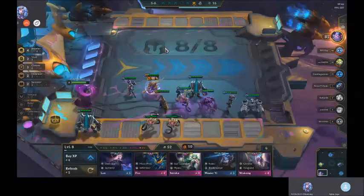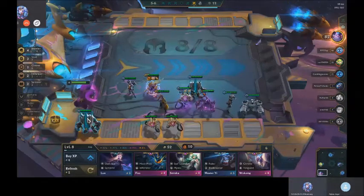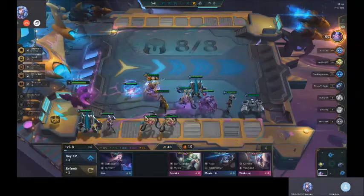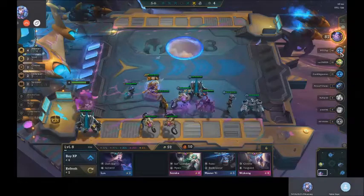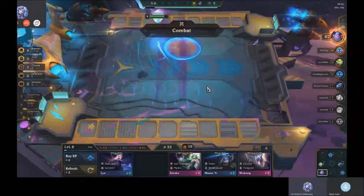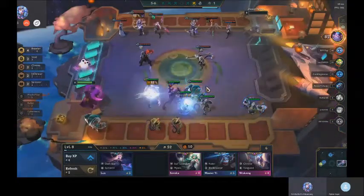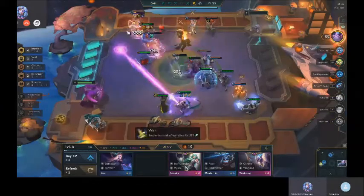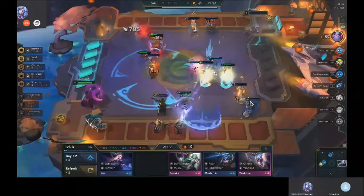What do you do first? Roll? No — you buy units first. Which unit? Fizz. Like that? Yeah. Then you sell the Kai'Sa and then you could have scouted. He didn't move anything because he's a complete idiot, but have this in mind: units first, then scouting and repositioning. Or rolling first — if you're not rolling, then just position your units.